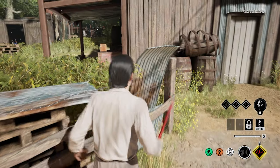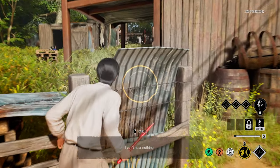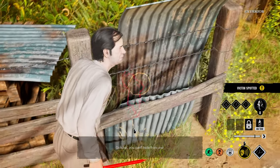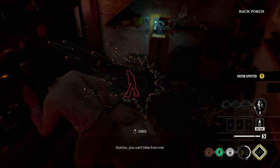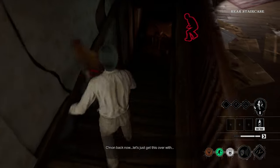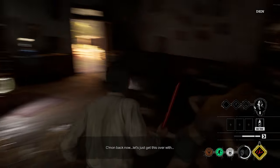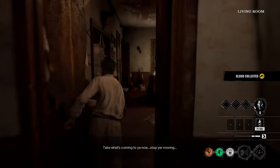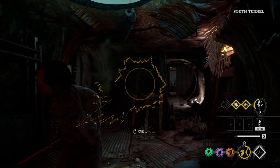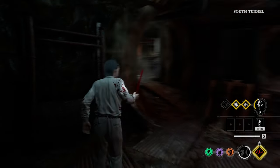The Cook is one of Texas Chainsaw's most oppressive family members, and today we're going to be bringing you a complete guide on everything there is to know about everyone's favorite chef. We'll be covering how his ability works, the most effective way to utilize his kit, the best ways to navigate through both his perk and ability skill trees, and finally what perks and builds work especially well for this family member. We'll even be covering some high level play strategies towards the end of the guide.